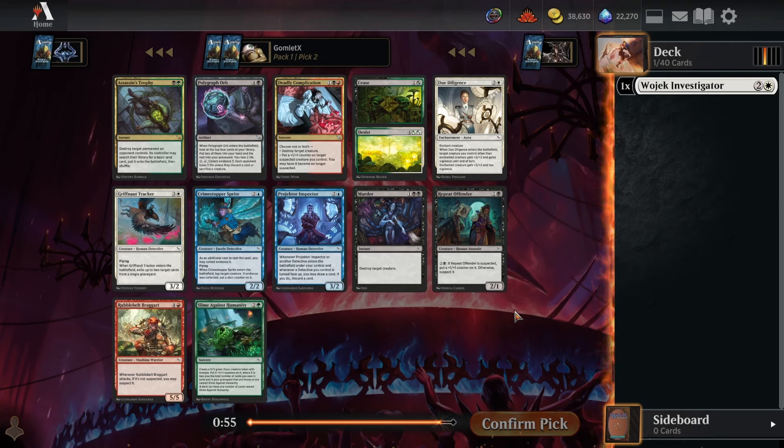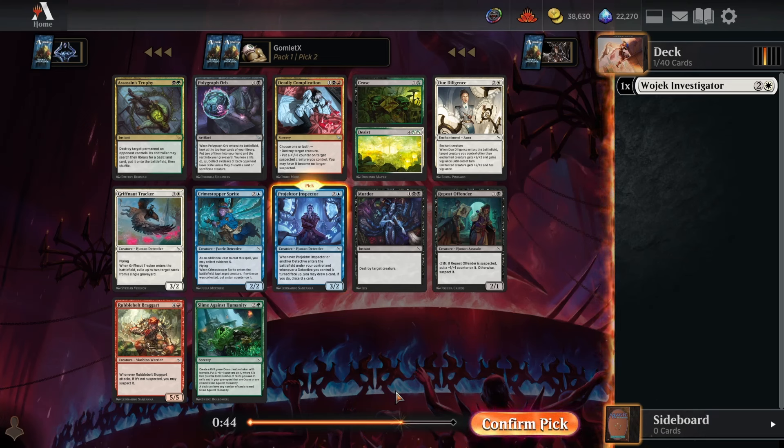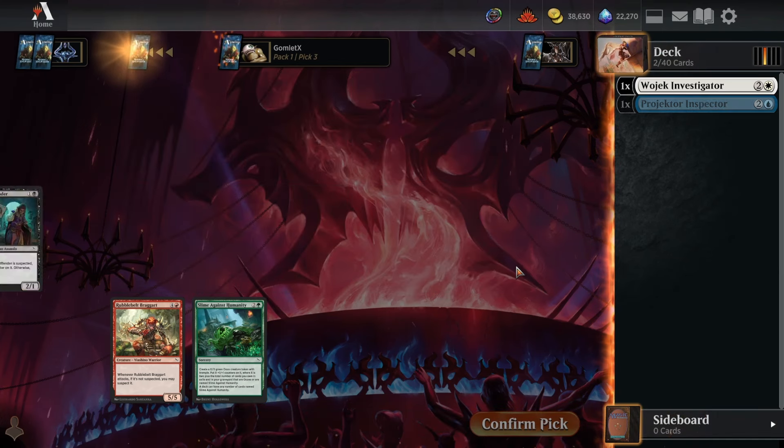For pick number two, we've got Projector Inspector to head towards blue-white detectives. This is a really good way to keep that deck ticking, letting you dig through your deck for whatever you need. There's decent removal with Murder or Assassin's Trophy, but Assassin's Trophy is quite off-color for us. This is an easy Inspector.